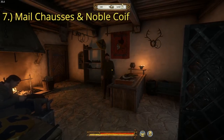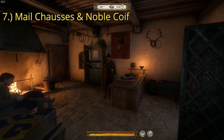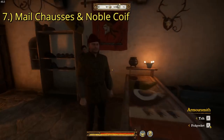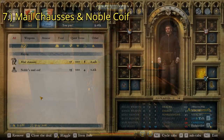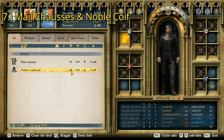So let's jump right into that. For our best suit of armor, at least defense-wise, the first thing we need is a mail coif and some mail chausses, and the best place to get them is to come here and buy them or steal them from the Rite armor shop. If you choose to buy them, they will cost a total of 3,600 groschen. The mail chausses have a defense rating of 17 and the Noble's Mail Coif has a total defense rating of 15.